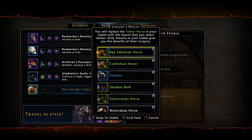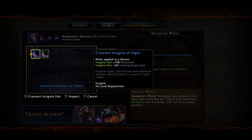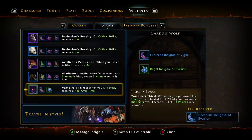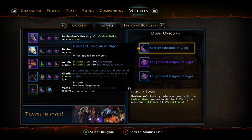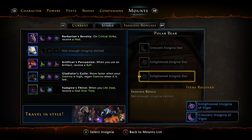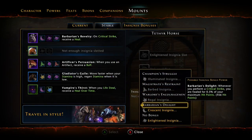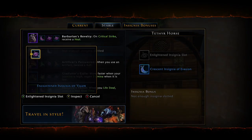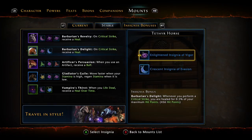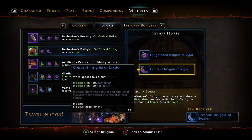If I swap to my Shadow Wolf — which you can actually get right now in the Pit Fight as a drop — you can get Vampire's Thirst or Barbarian's Delight on him. Barbarian's Delight is basically a smaller Barbarian's Revelry: you get a 0.5% heal on crit instead of 1.5%. I recommend having one of each. Always be willing to look around and see what else you've got — things have changed in my build that forced me to change my insignia bonuses. They've added new insignia bonuses since the game came out, so it's always good to keep up on it.